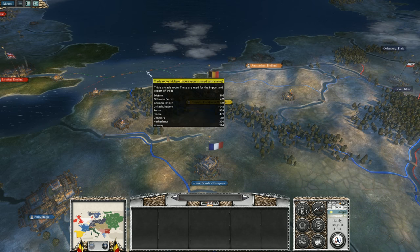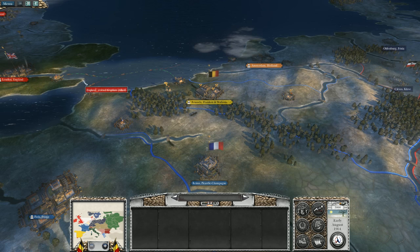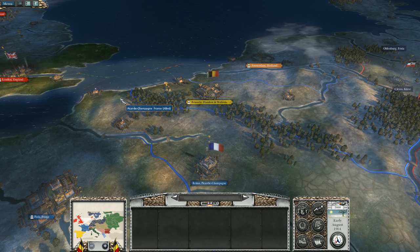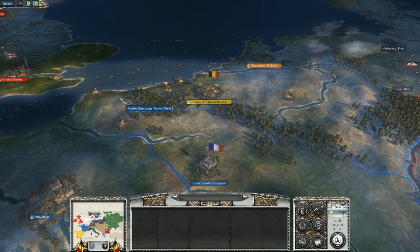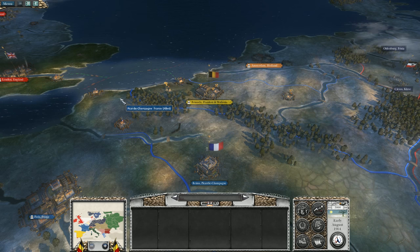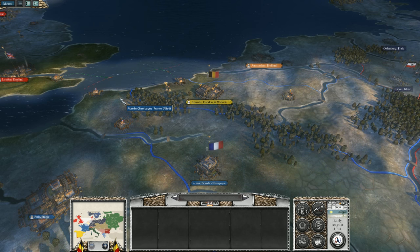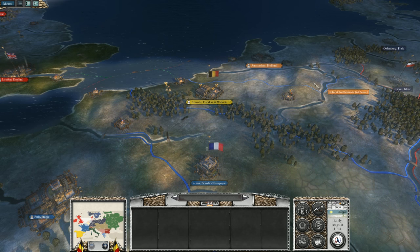We start off right here on the border of the North Sea coastline, with Britain just across the channel. Straight away you've got an excellent trade partner in Britain, which is an absolutely fantastic ally and trade partner to have at your disposal — providing not only military assistance but also a robust economy. So to start with you're already in a very good position geographically, economically, and tactically.